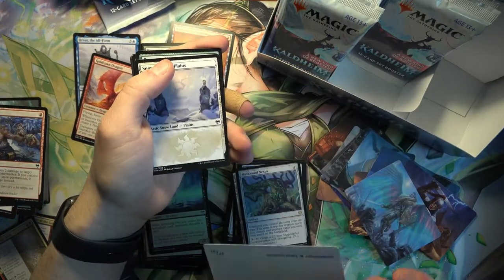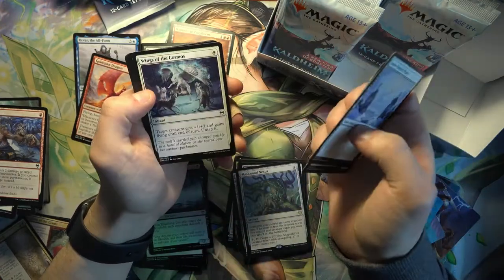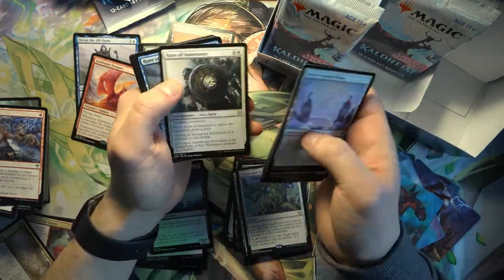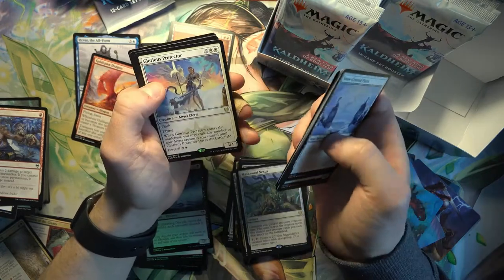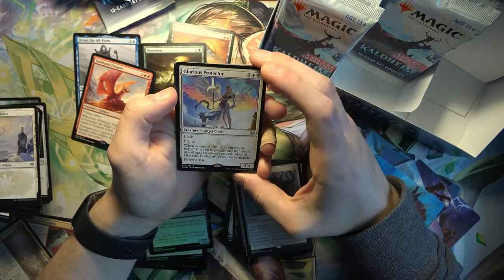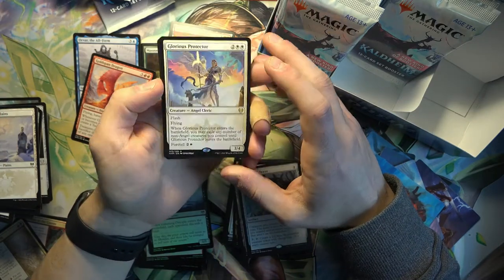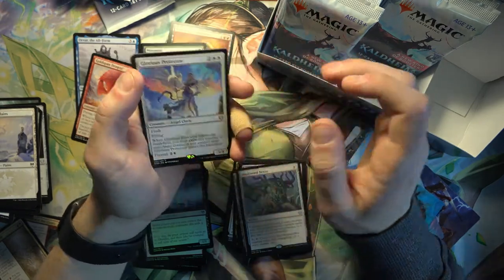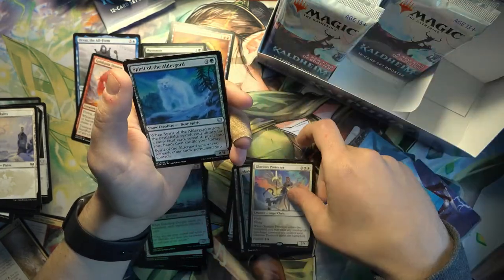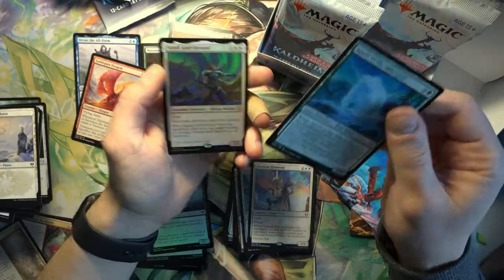I think that's Quakebringer, yep. Glorious Protector - kind of an exile effect that can then send them back. Useful maybe for some kind of Yorion deck. And a foil Sigrid God-Favored - pretty cool.